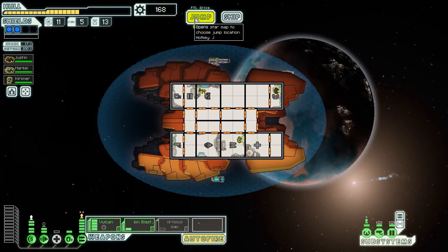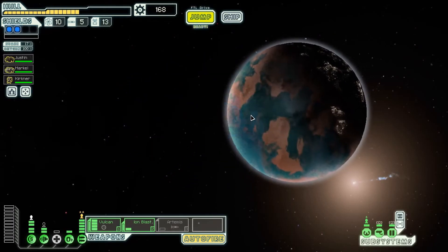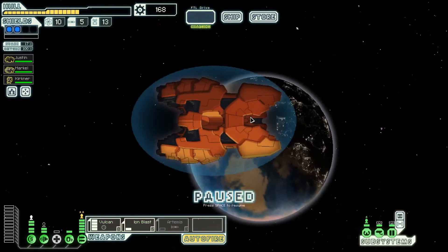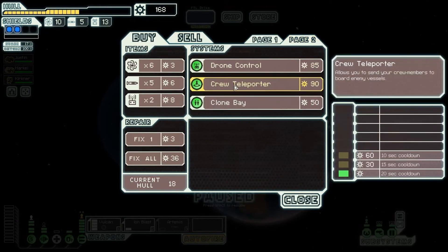Let's jump. Back to the store, I guess. We should be able to reach the store and jump back to this point and then get out. Page two for the crew teleporter, right?